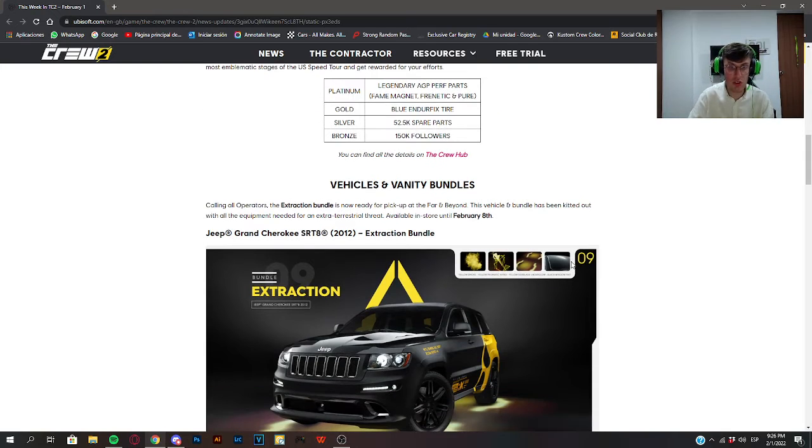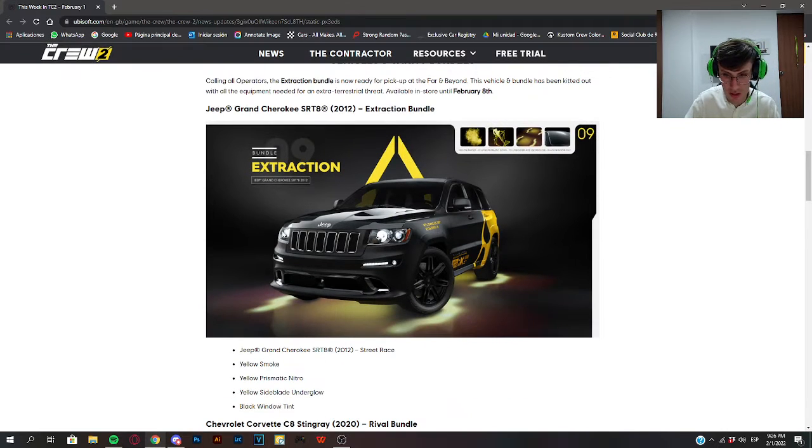For vehicle and vanity bundles, celebrating the new Rainbow Six Extraction — which I'm gonna play on my Xbox pretty soon — there is this Jeep Ranch Rookie that has the livery. You can get that in the section where Ivory Tower puts their exclusive liveries, so if you like the style, you can put it there.